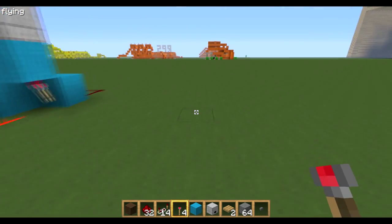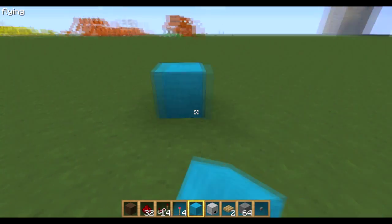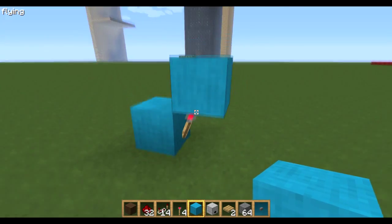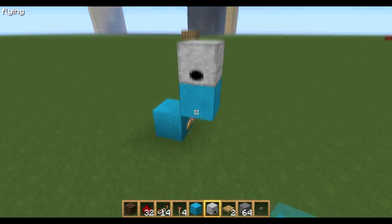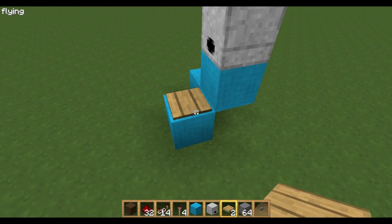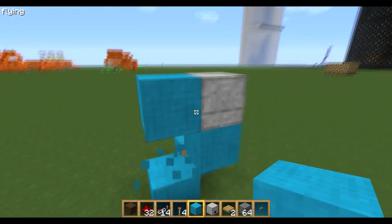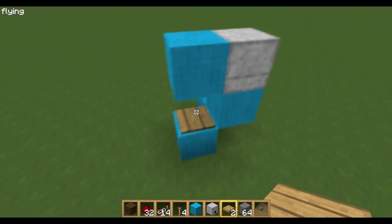I'm going to show you how to make it now. Starting on the right-hand side, this is going to be a 20 minute clock. Build those 2 blocks, place the torch, then a dispenser on top. Put that block on the bottom, then a pressure plate. Place a block in front of the dispenser — this is so it goes straight down — then a pressure plate on there.